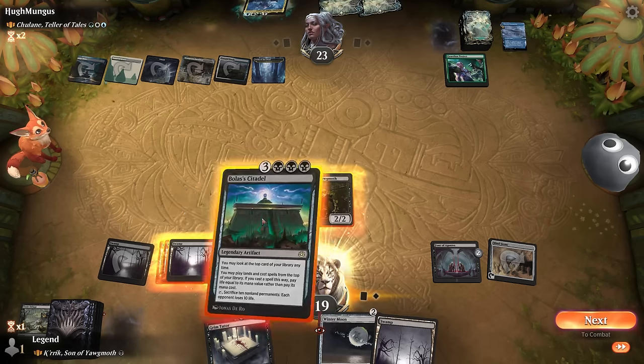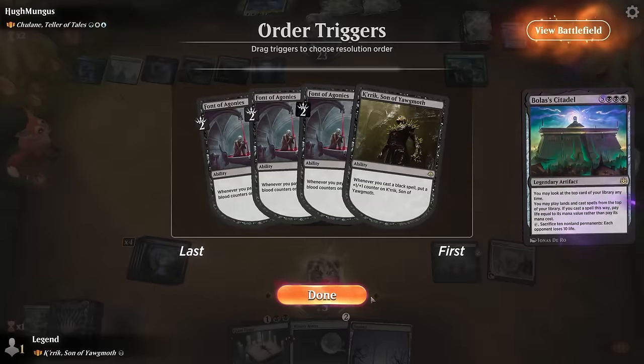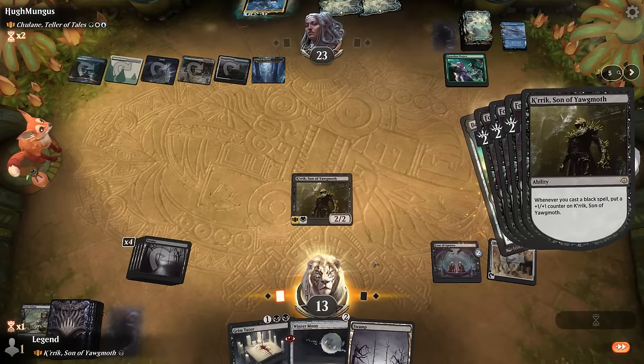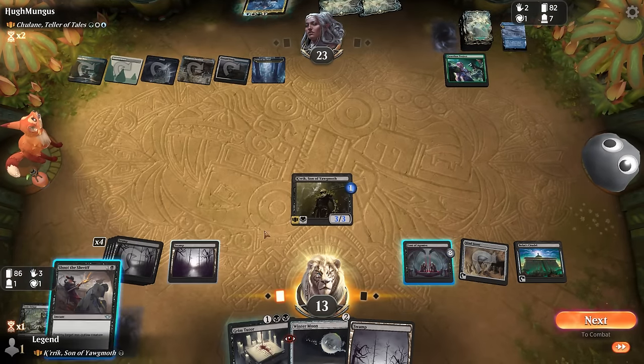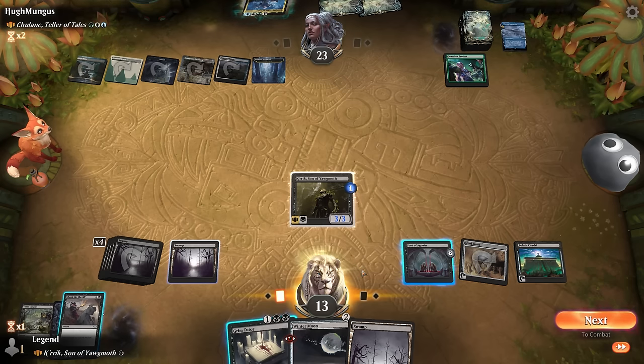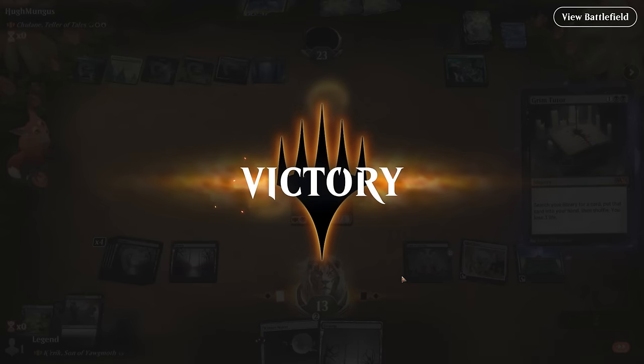Cast Bolas's Citadel and get more counters on Font. Grim Tutor could also shuffle the top of our deck. We probably want more life gain — could tutor for Dark Ritual to still cast Wintermoon if we want to slow the opponent, but getting Aetherflux Reservoir in combination with Bolas's Citadel could be good enough to close out the game.